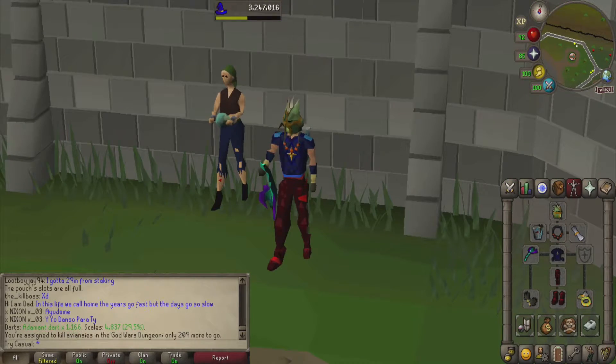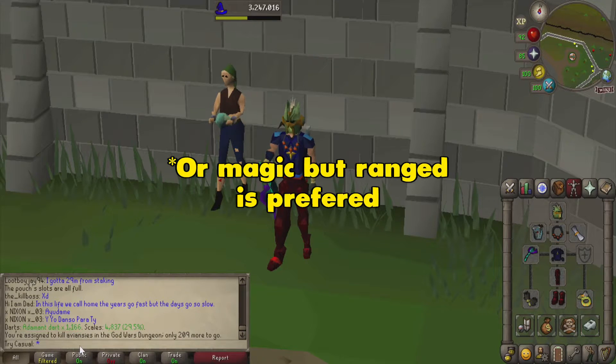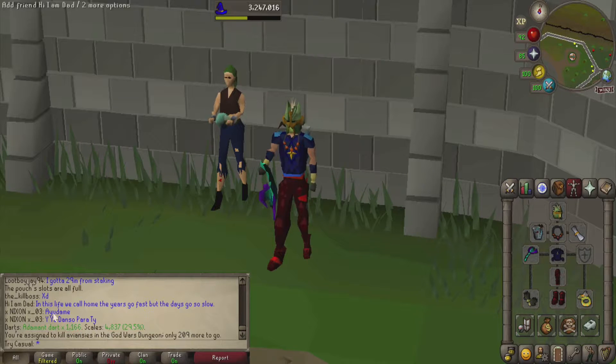Our gear and inventory is going to be a little bit complicated just because there's a lot going on with the God Wars Dungeon and having to kill Avanzies specifically. Avanzies are only able to be attacked by range, so we're going to bring a blowpipe on this one, and for our ammo we're just going to use some adamant darts. Your profit's going to be better if you choose to bring a crossbow over a blowpipe, but I just don't think it's worth it based on how long it takes to kill when you're using a crossbow.